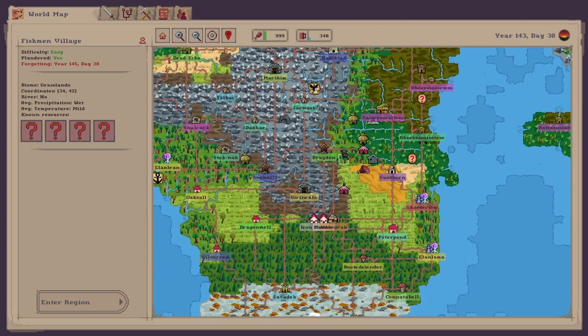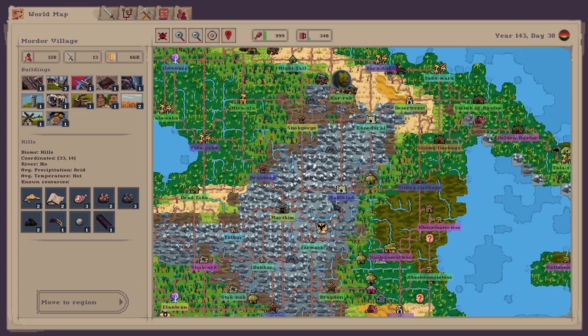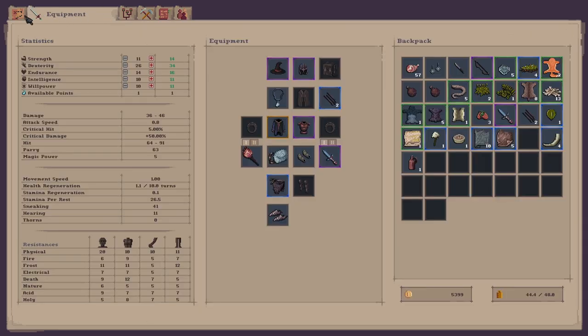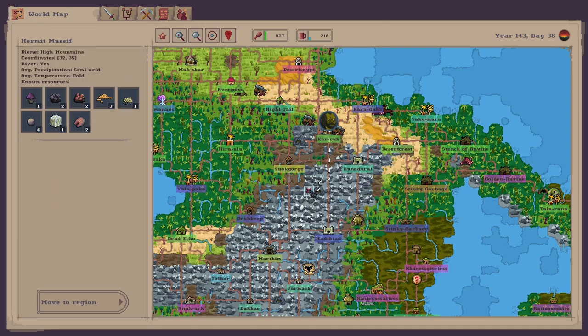Let's make our way back to base which is all the way down here — we've got the Mordor down here. 66k now, nice. Could take some of that gold just to boost my skill level up. Let's head down to there — go the river so I could top my water up. Got plenty of food, so it's fine.